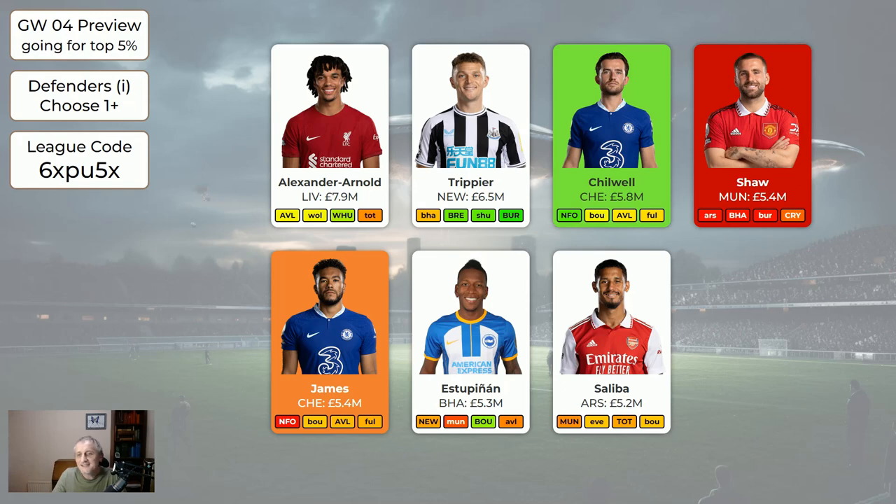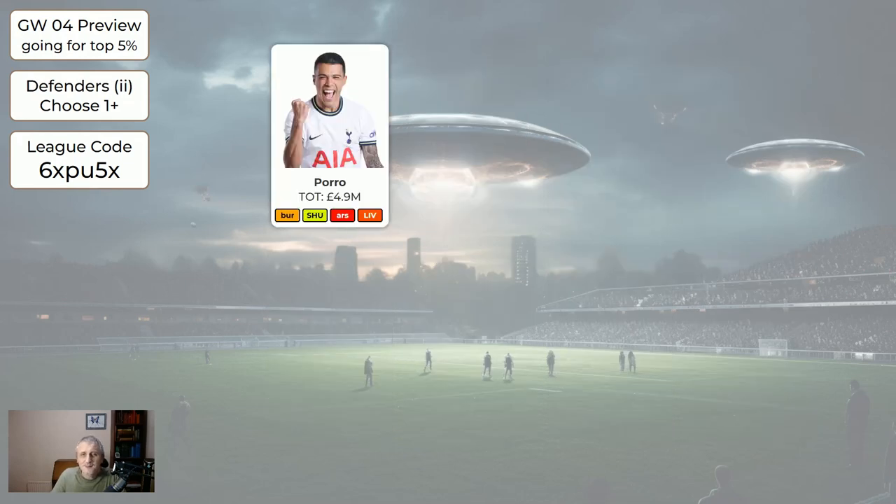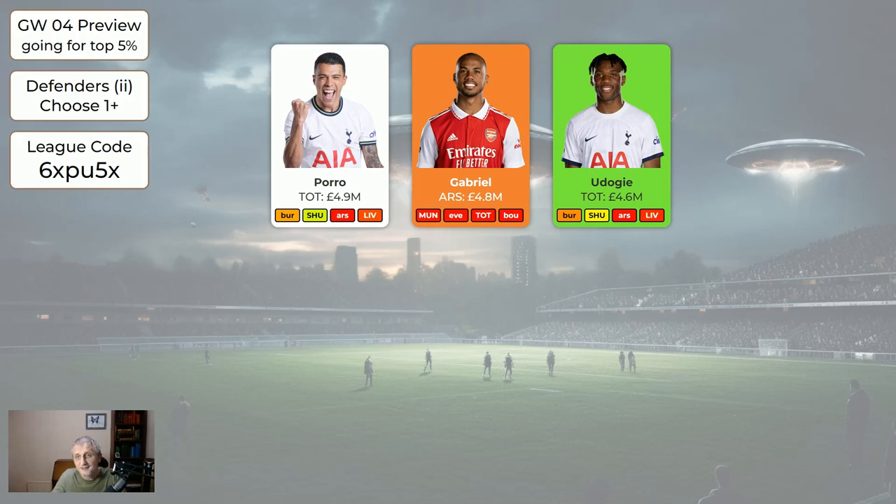Saliba at 5.2 and Akanji at 5.1 — Akanji is currently flagged as injured so I personally wouldn't be bringing him in, but he's in the system. On the cheaper page of defenders, Porro at 4.9 is a Tottenham defender — he's good. Gabriel, I think it's probably worth selling; he's just not getting the minutes and there are other defenders that are better, for example Porro. Udogi is a new one we've brought in — a Tottenham defender who clearly looks like he's going to get the minutes and is attacking. Tottenham have some nice fixtures coming up, two good then two bad then more good. So if you've got Gabriel, swapping him for Udogi seems like a good move.